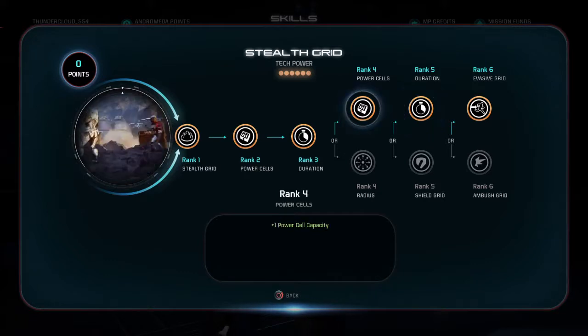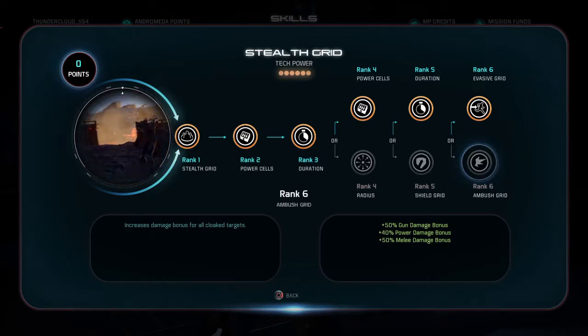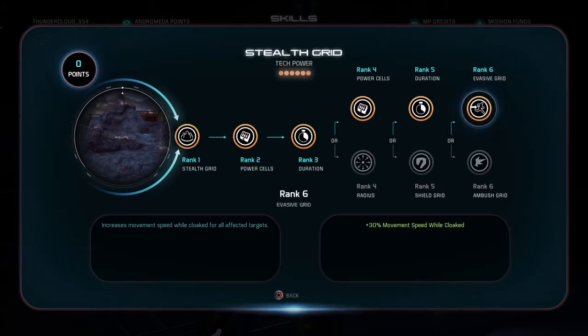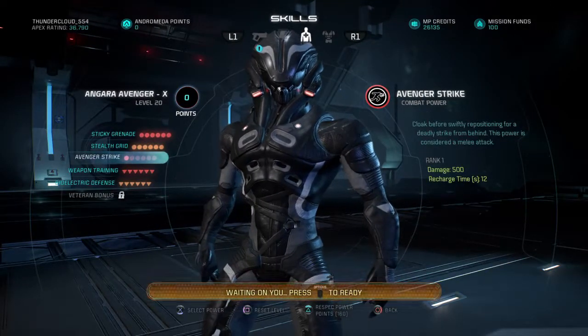The way I have this character built is for speed so you can get objectives done a lot faster. If you want to help teammates you can go with that option, but if you want more damage go with the damage route — it's only useful when you're invisible. I go with duration so you use less stealth grids while using your stickies, and you get your objectives done faster. You don't need to put anything into avenger strike if you want.